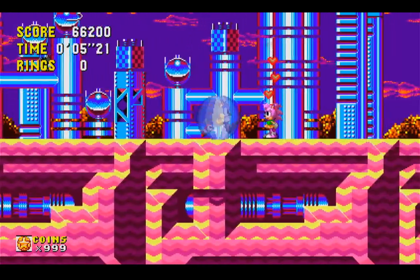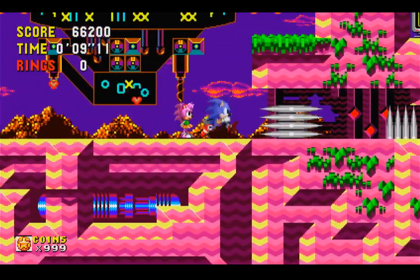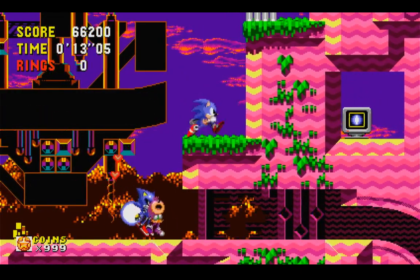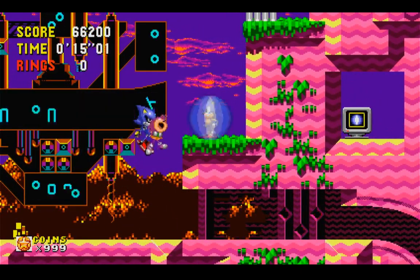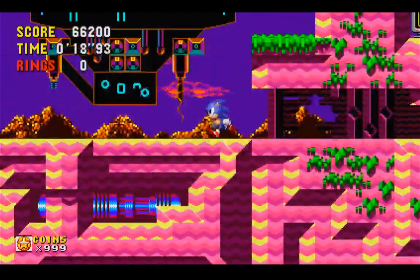There's a shield kind of hidden there, and oh look, it's Amy! Alright, I guess you can come along with us. Well, I hope you can jump. Oh no, it's Metal Sonic, and we're just gonna make no effort to try and avenge her there. So yeah, Collision Chaos!